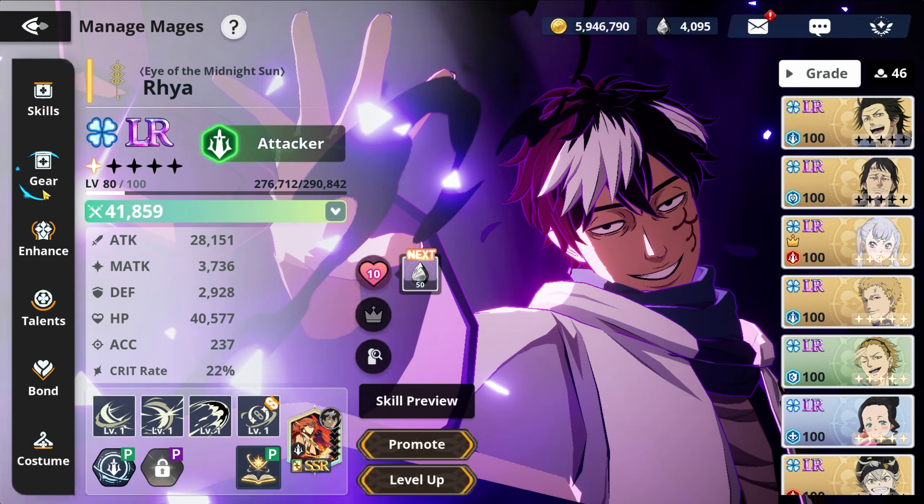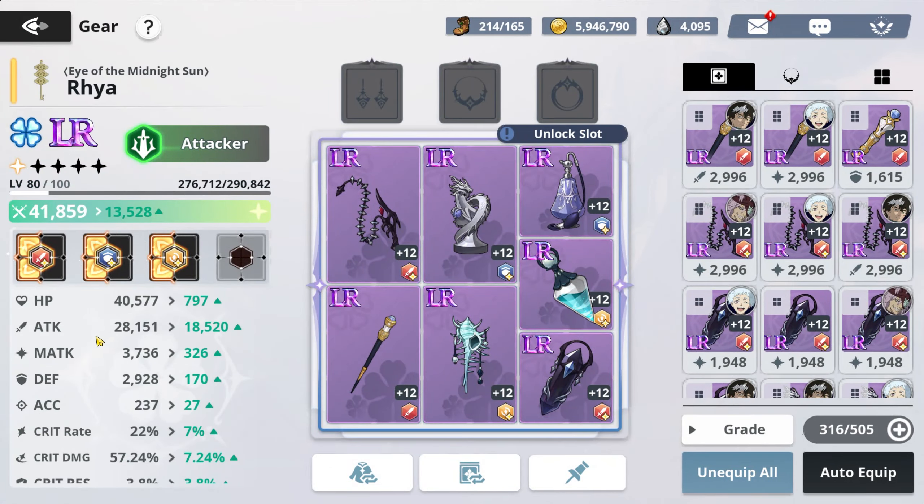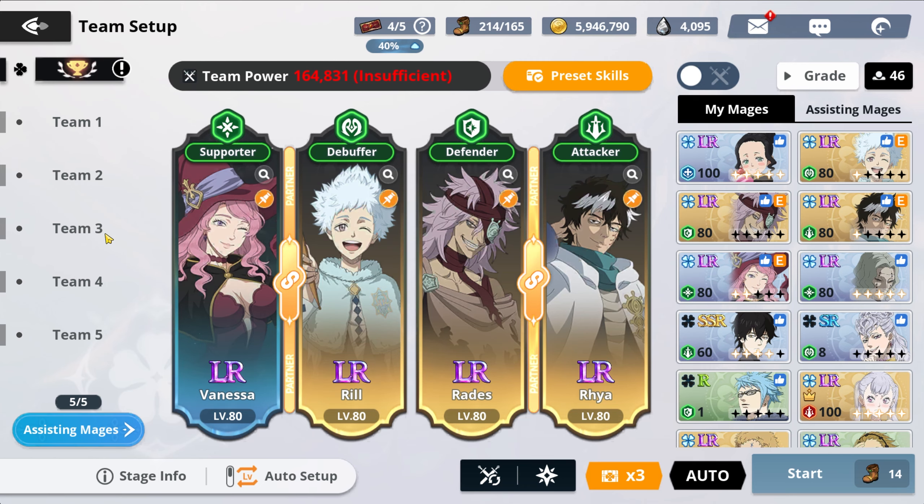In just one run we stunned two or three enemies each time we used the ultimate — it's very helpful. The gear on Rill is my best set, focused on magic attack to maximize damage. Radis is obviously our tank character; I have a bit of defense and attack on him, not a full speed set yet since I'm still working on him. Raya also has magic attack gear to do maximum damage.